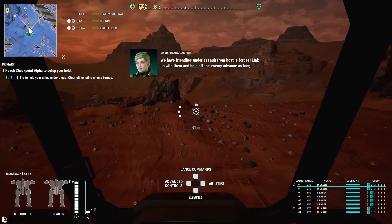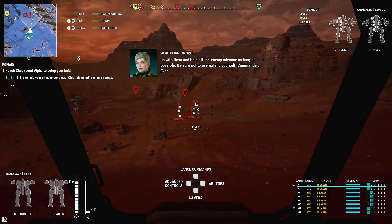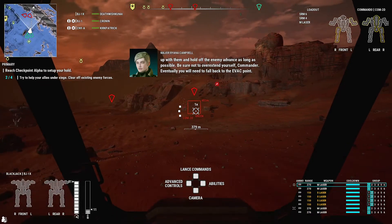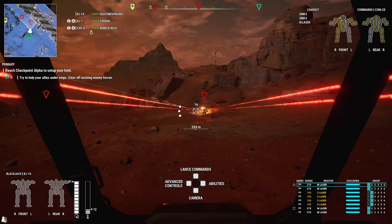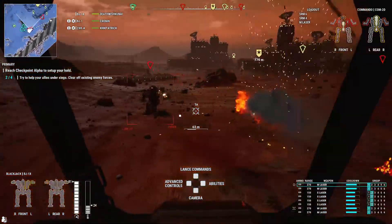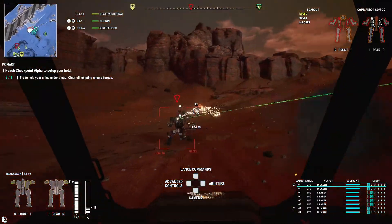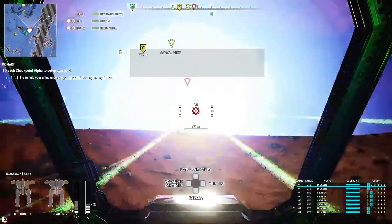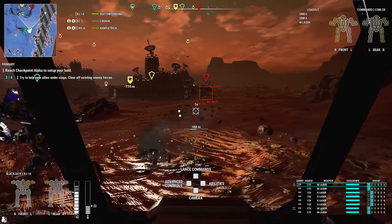We have friendlies under assault from hostile forces, link up with them — 81 KPH, that is nice. We don't even have 81 KPH in. Yeah, we don't have 81 KPH with the BJ-1. Look at that, that's that burst fire coming in. Oh, it's so good. Oh dude, oh my god — full on laser show, I like it.